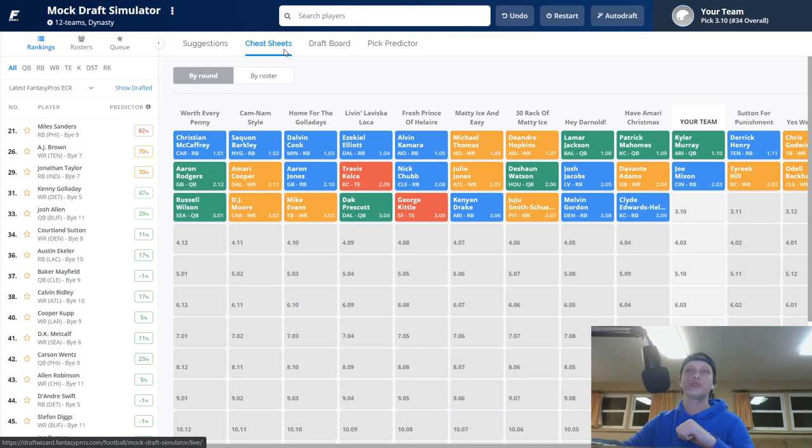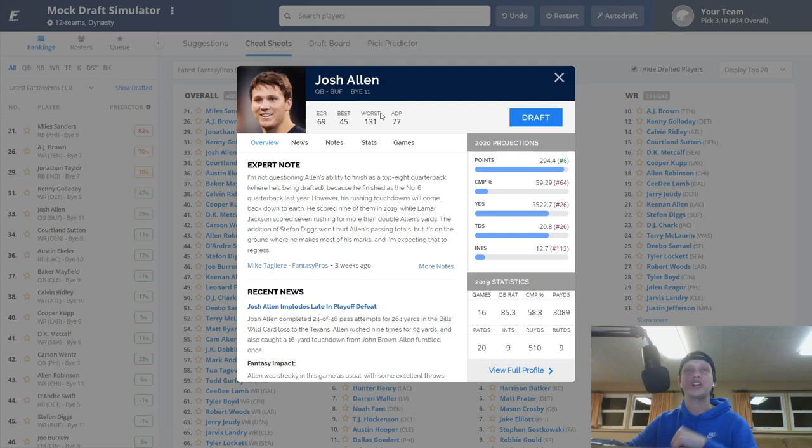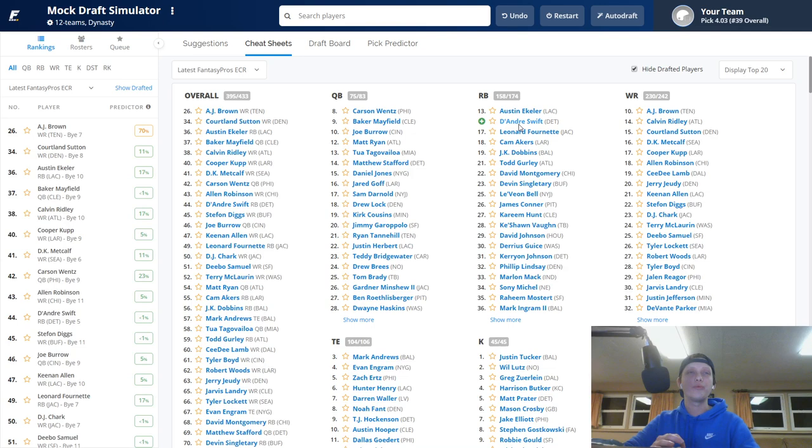I'm going to happily pick Josh Allen here. If he wasn't available I'd go with Joe Burrow for the future. The naysayers say Josh Allen isn't accurate down the field — but it doesn't matter. He has the rushing upside, five to seven rushing touchdowns, around 300 rushing yards. Rushing yards are better because you only need 10 yards for a point versus 25 passing yards. Josh Allen will be the starter for the next couple years for the Bills and could easily be a top-five fantasy QB this season.